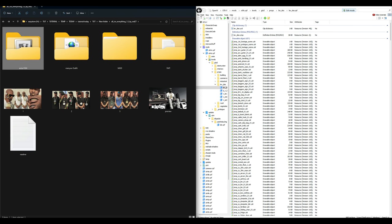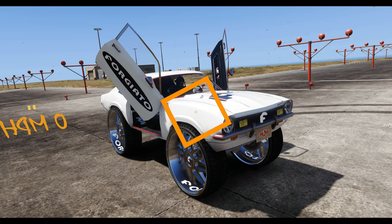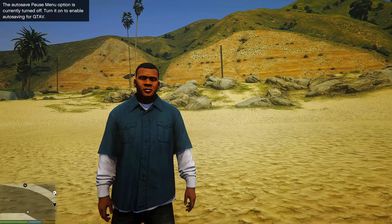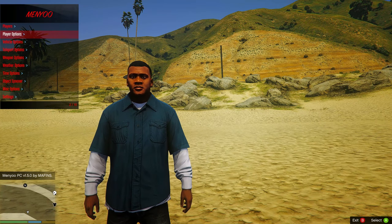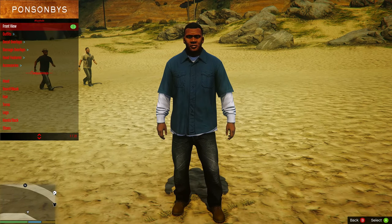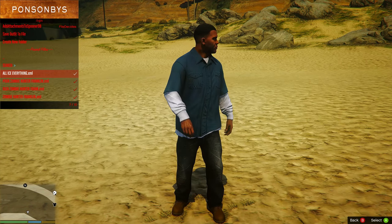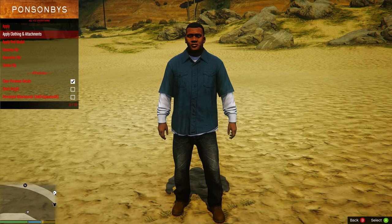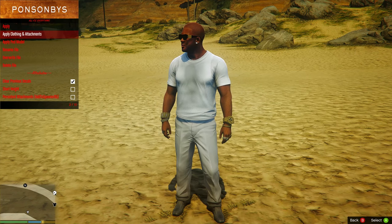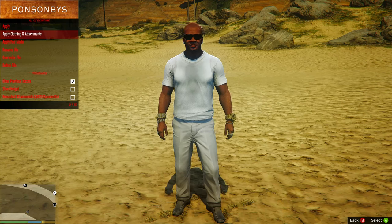Now that everything is installed, go to File, Close All Archives, minimize your windows, and run the game. Once you spawn in, open the menu by pressing F8 twice. Scroll down to Player Options, select Wardrobe, select Front View to keep the camera on Franklin, scroll down to Outfits, find All Ice Everything .xml, select it, then scroll down to Apply Clothing and Attachments. You should now see Franklin with his bracelet, watch, rings, earrings, and glasses.